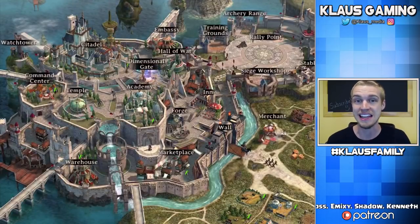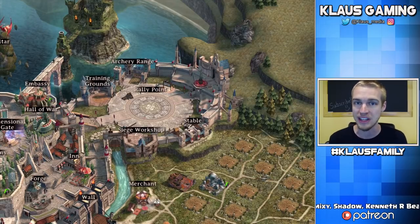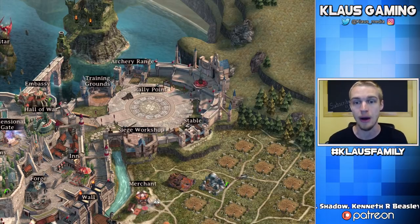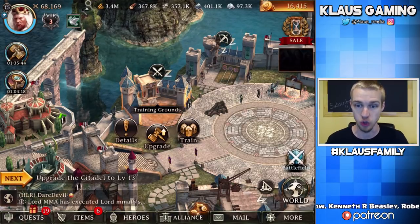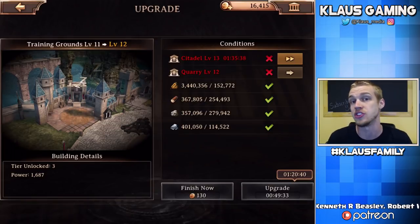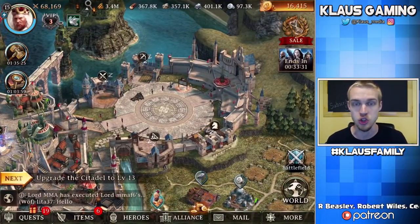Before we get into a legit fight we need to prepare for one. The first thing to look at is obviously the troops. We have the rally point and four buildings that really need to be focused on: the training grounds, the archery range, the siege workshop, and the stable. I have all of mine upgraded to level 11. The training grounds governs your infantry troops, and if you upgrade to level 12 it unlocks tier 3, giving you a whole new troop you can take to battle.